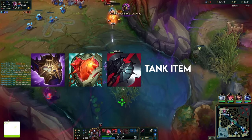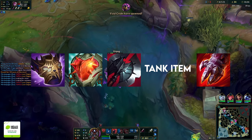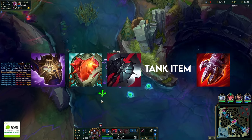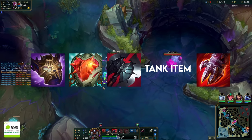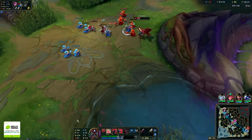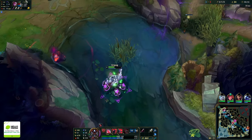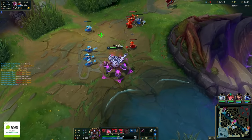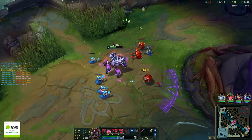There's a second iteration of this win-more build: Overlords Bloodmail, Black Cleaver, tank, then Sterak's — for when you're playing a champion you don't need to rush armor cleave against. In my opinion, Overlords Bloodmail is better in the second item slot. Black Cleaver is still ultimately the king even though it's not S-tier, and you should build Overlords Bloodmail every single game.